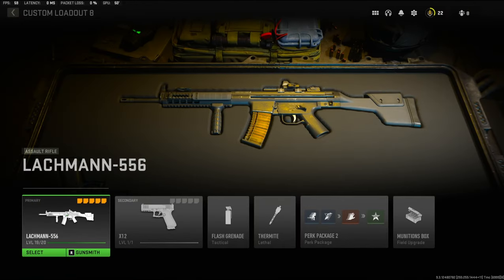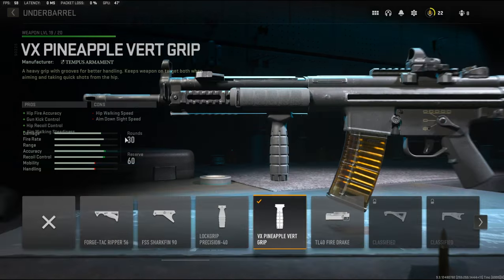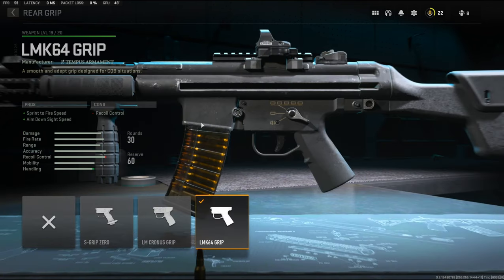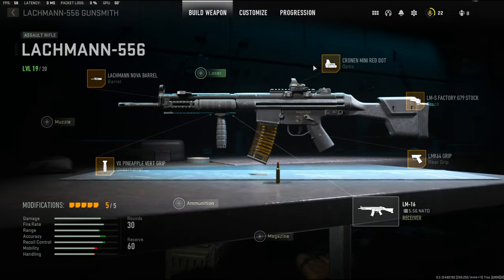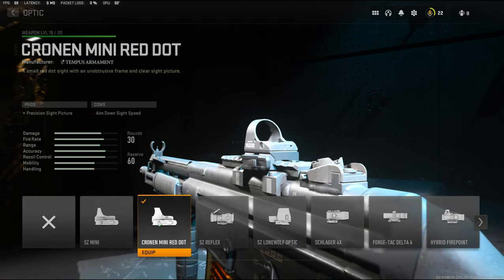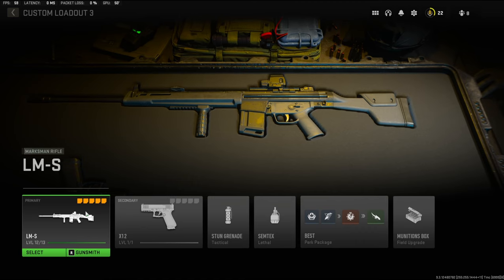For my fourth class setup, I really like the Lackman 556. On the barrel I'm using the Lackman Nova Barrel for bullet velocity, recoil control, damage range, and hip fire accuracy. On the under barrel, the VX Pineapple Vert Grip for hip fire accuracy, gun kick control, hip recoil control, and aim walking steadiness. On the rear grip, the LMK 64 Grip for sprint to fire speed and aim down sight speed. On the stock, the LMS Factory G79 Stock for aiming stability and recoil control. I also love the Chronon Mini Red Dot on the optic.